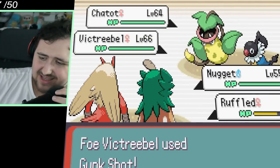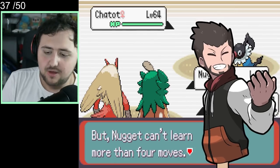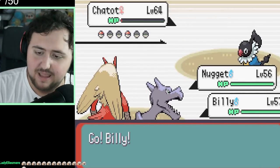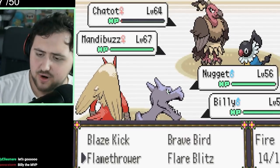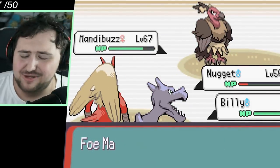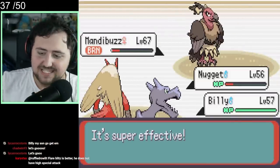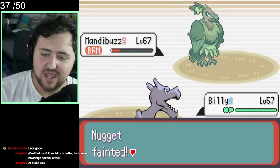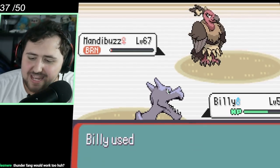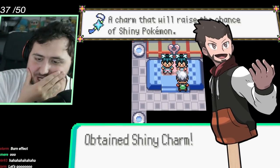They've got a Chatot and a Victreebel, but we have a Fire type so we're not worried. He goes for Gunk Shot on Ruffled, lowering HP quite a bit, but we have just enough to get rid of him with Flare Blitz. We use Flamethrower on Chatot, which leaves it on very low HP. He pulls out a Mandibuzz, and we go for Thunder Fang on the Chatot with Billy, which kills it, finishing things off with Flamethrower. This was our first try on the gym and it actually worked. We get the final wing attack in and the burn finishes things. Ladies and gentlemen, we defeated the final gym — we are now ready to take on the Elite Four.